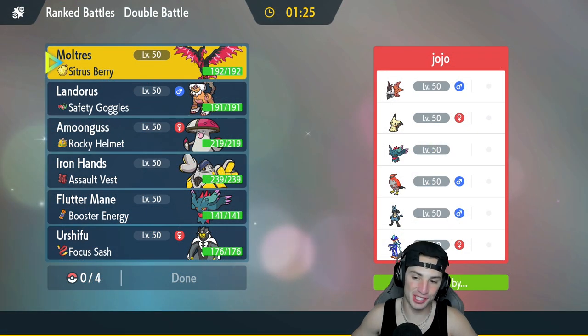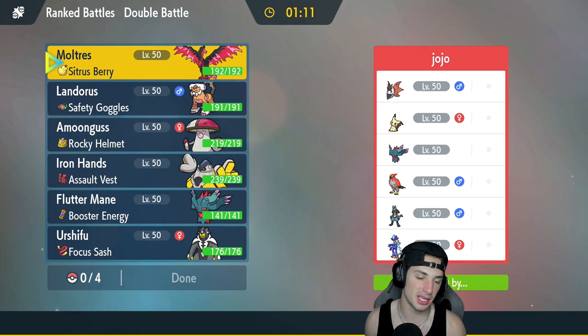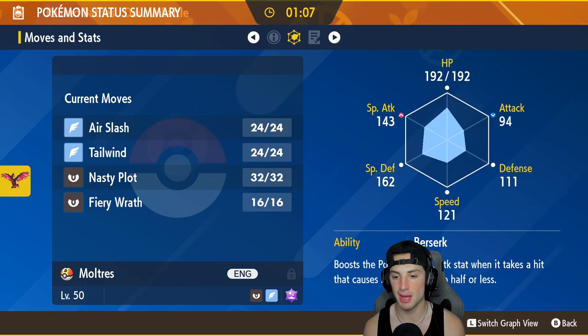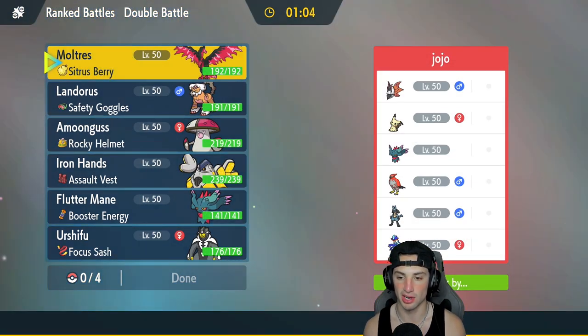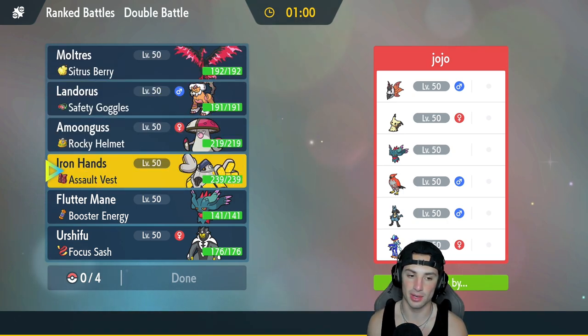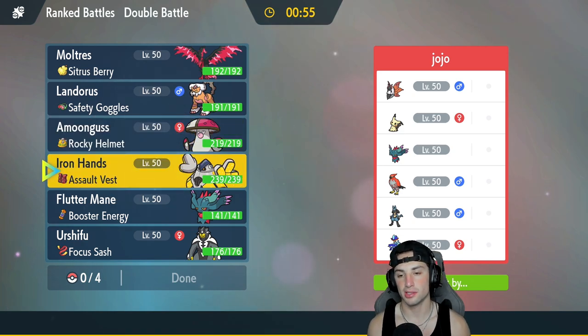Hopping into our first match and we're going up against a really cool squad — Quaquaval and Lucario on the same team, really dope. They also have Mimikyu, Talonflame, Flutter Mane, and Volcarona. I'm thinking I'll just lead Moltres — I can get some speed control with Tailwind, do some big time damage, plus I really like its Tera type. They might go into Tailwind with Talonflame so I gotta counter it.